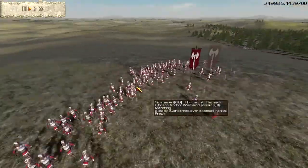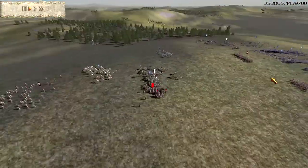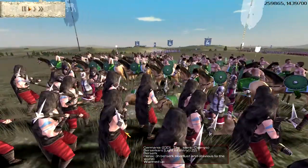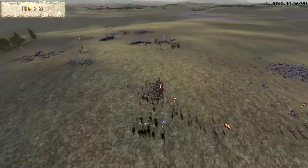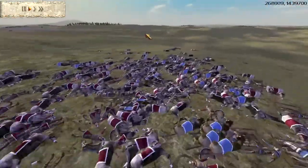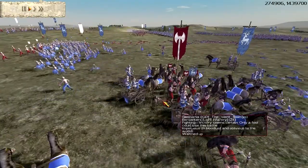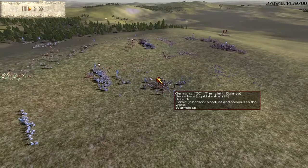I keep one of my cav in reserve, chasing down his archers to stop them from firing — not really successful. Then he sends in these Berserkers and they're just tearing through man after man; they're just incredible. So I pull my men back. As you can see, we have a lot of dead Gothic Cav, included with a lot of dead Chariots which isn't too good. I'm trying to take out these Berserkers.